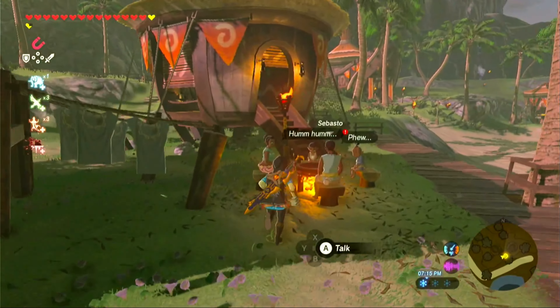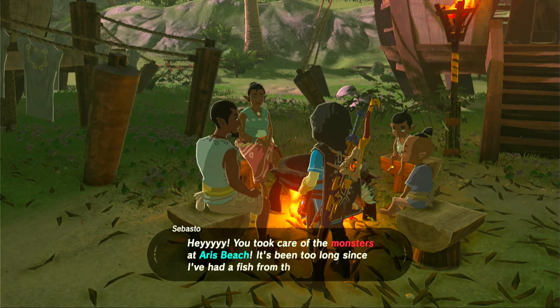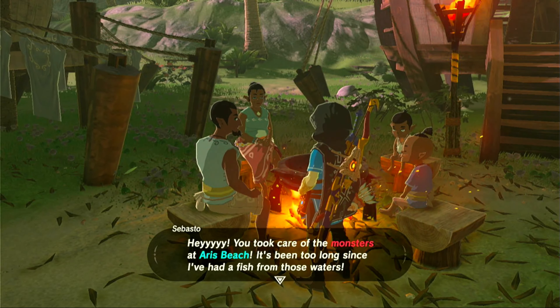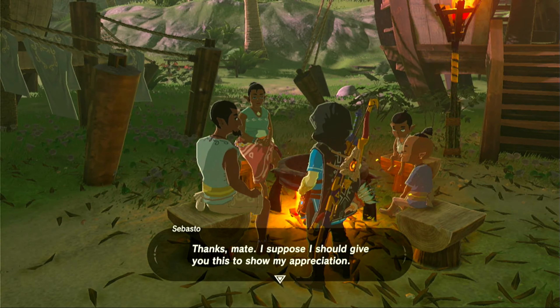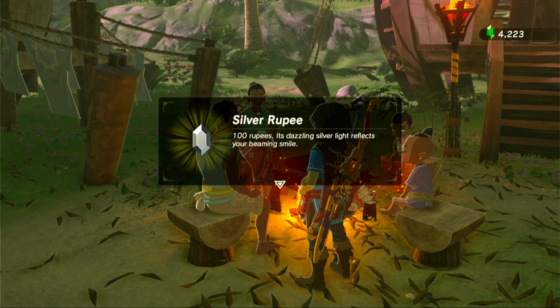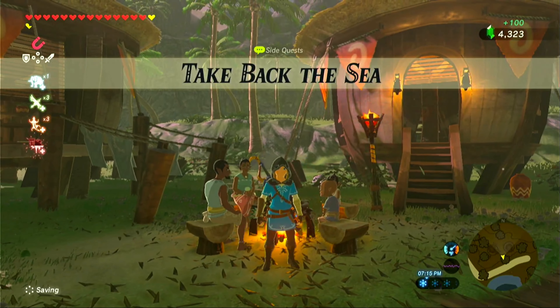Then we just want to go back to Luralin Village to speak to Sebasto to complete this quest. He says: 'Hey, you took care of the monsters at Aeris Beach. It's been too long since I've had fish from those waters. Thanks mate — I suppose I should give you this to show my appreciation.' You receive a silver rupee. He adds: 'Come back whenever you like and I'll share my day's haul with you.' And that completes the Take Back the Sea side quest.